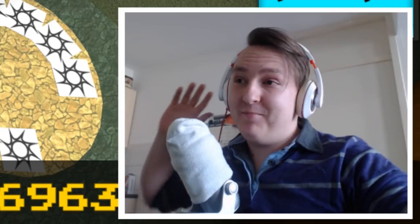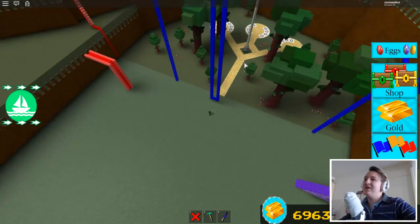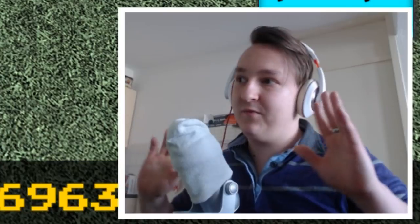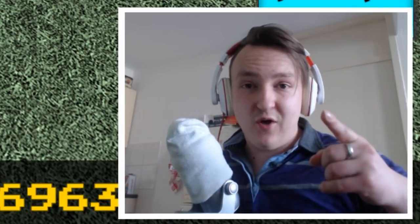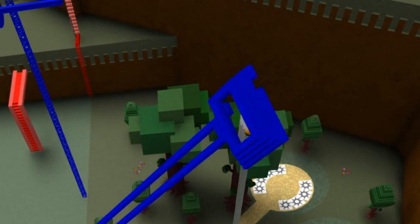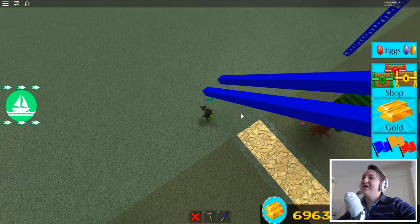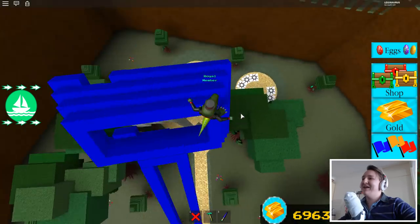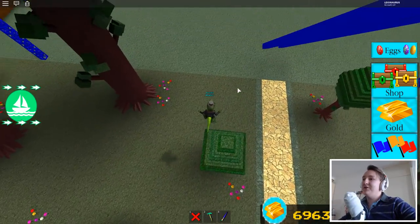I didn't really understand what they meant until I realized you have to build this huge thing, and then if you drop it perfectly it should work. I've tried this thing at least 20 times and it works every time — except in a live stream when one of you guys pushed it over, but that doesn't count. Okay, here we go. I call it the flag catcher. I build it so it goes like this, it catches the flag, and then all you have to do is jump down and you can get this egg.